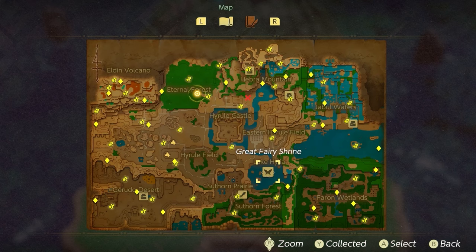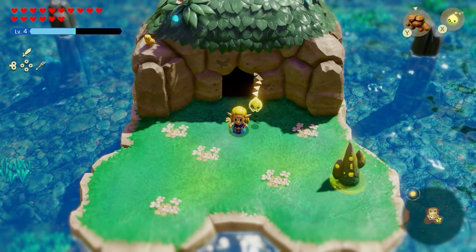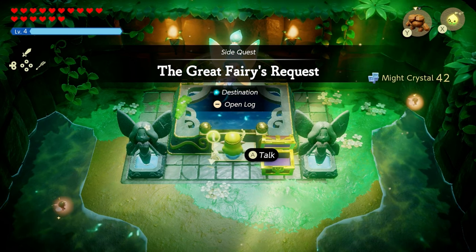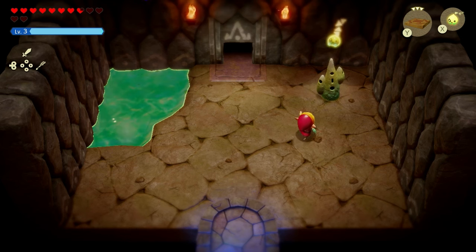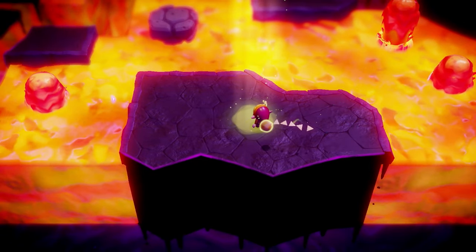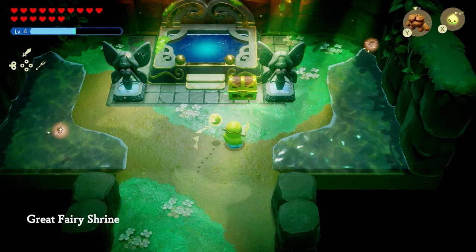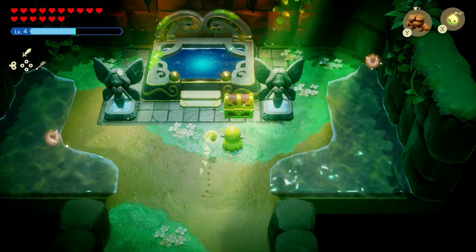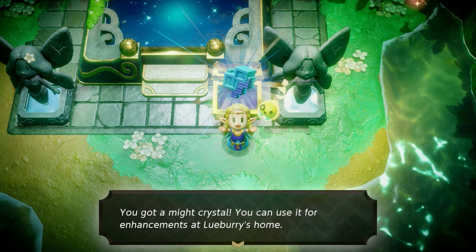If you make your way back to Lake Hylia at this waypoint and walk into this cave, a new quest called the Great Fairy's Request will start. Keep in mind you must have cleared the Elden Dungeon for this to happen. You'll know this quest is starting because towards the right side of the statue, you'll find a treasure chest — open it up and you'll receive a Mite Crystal.